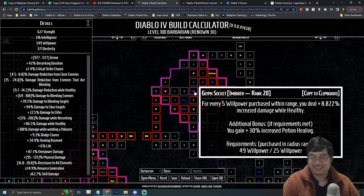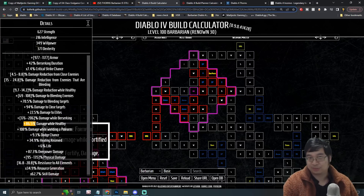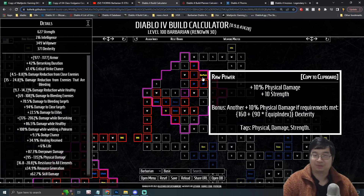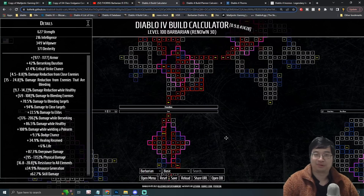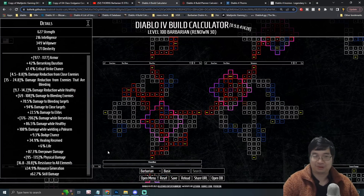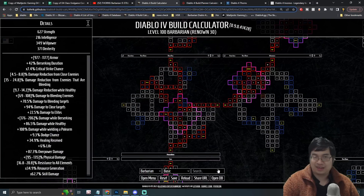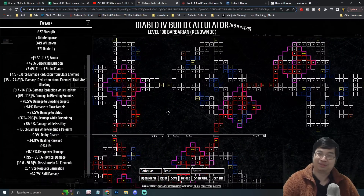I didn't go for the overpower damage side. On the final fifth board, staying healthy grants 86.5% more damage. This board also provides armor, strength, and increased physical damage. There aren't that many thorn-specific options across the paragon boards, but after reviewing all boards I believe these five are the best choices for the Thorns build, giving us a pretty solid overall setup.